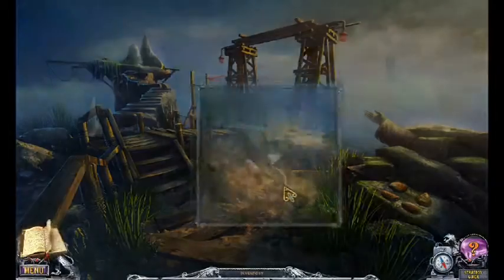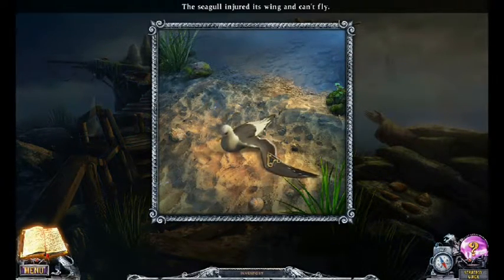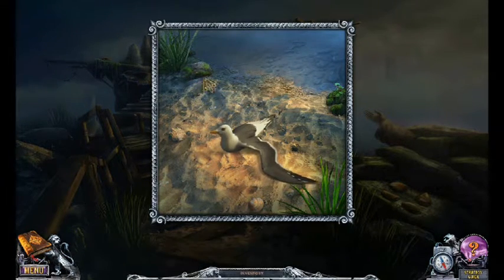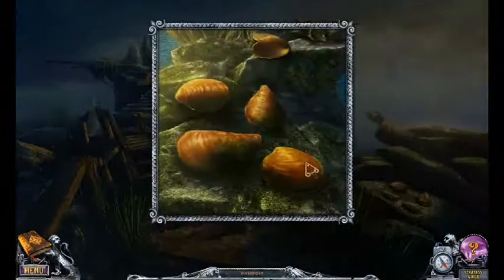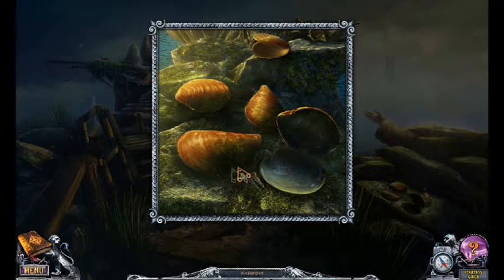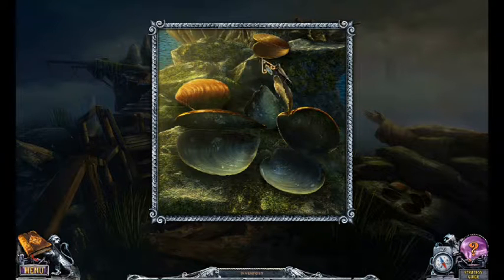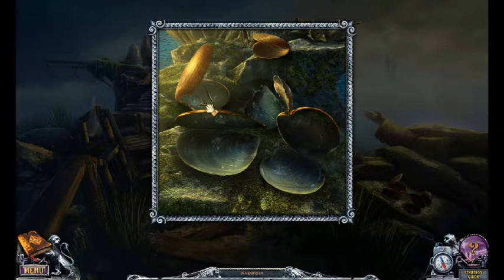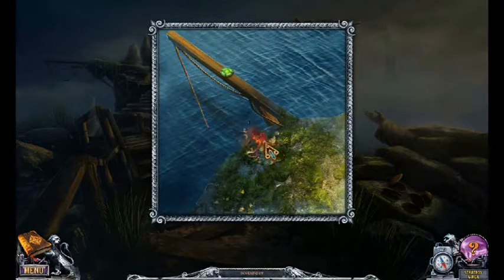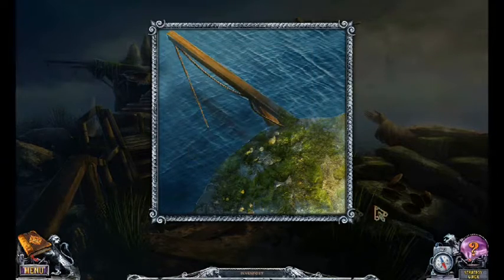Let's see what's in this next area. The seagull is injured and its wing can't fly. Well, what the hell do you want me to do about it then? There's nothing I can actually do on this. There we go. Oh, that is gross. Now I've got a needle and thread. That ore might be able to help me.